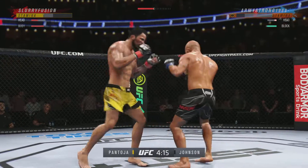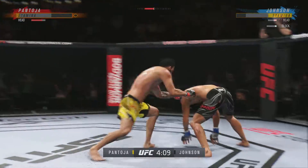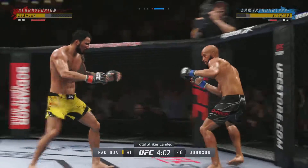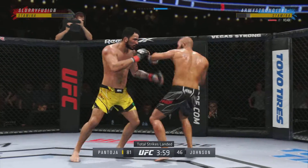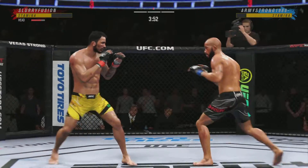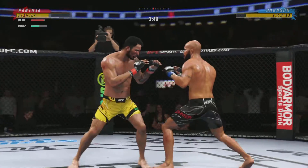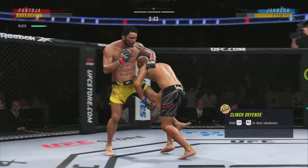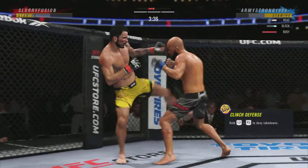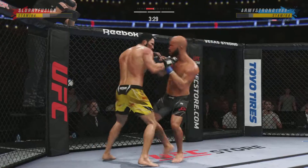Punches in bunches and — huge elbow! He's hurt. Back to the feet. Johnson's head kick is blocked — no damage there. Stuffs the takedown there. How good is his takedown defense? Look at that damage on the right side of his body — starting to really bruise now.